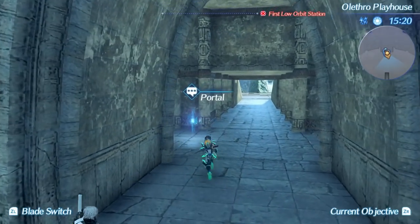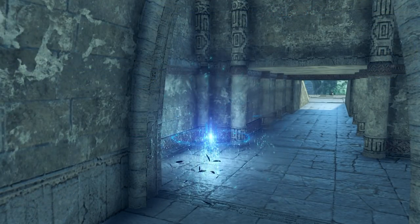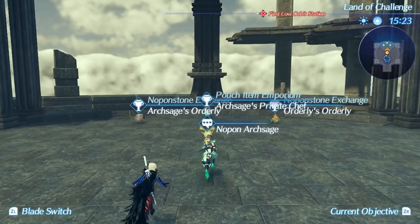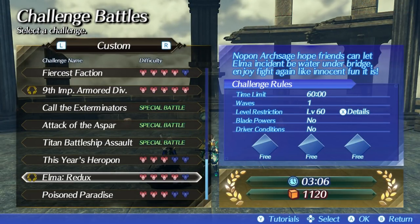With Elma, it's the same thing as with Shulk — you have to go into challenge mode to get her. You also have to do a corresponding mission in order to unlock the Alrest key that lets you take Elma into Alrest. Once you make your way there, it'll be at the very bottom. The Elma Redux mission is the one needed to get the item to bring Elma into Alrest.